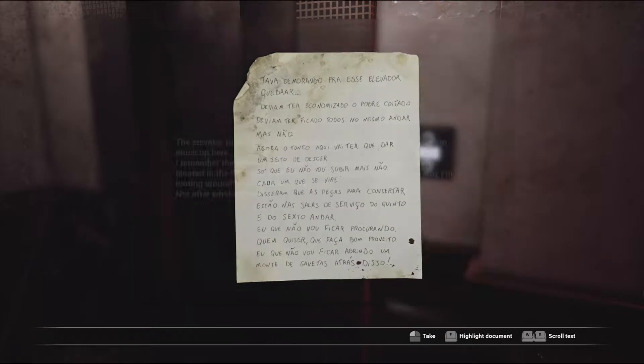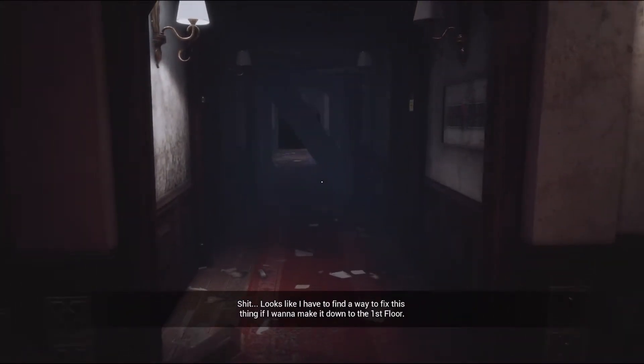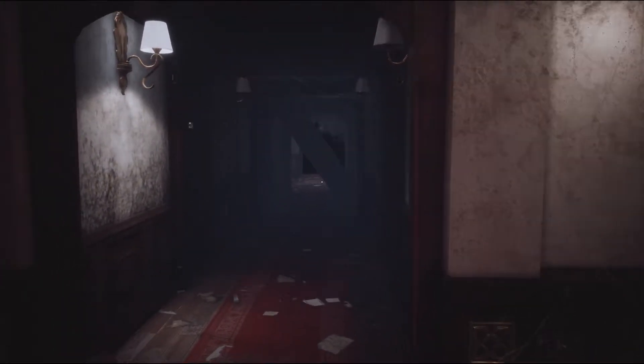Let's see what does this say. 'The elevator took a while to break down but it finally did and now I'm stuck up here. I remember the others saying there should be some extra parts located in the fifth and sixth floor service areas. There's no way I'm looting around the Strand Hotel by myself, not after what I've seen. Looks like I have to find a way to fix this thing if I want to make it down to the first floor.'